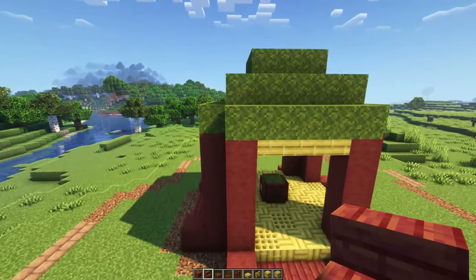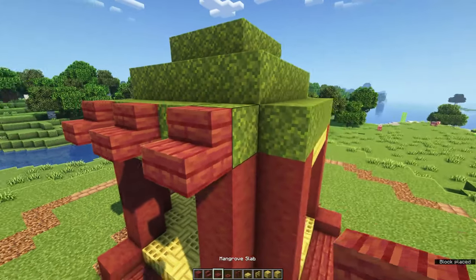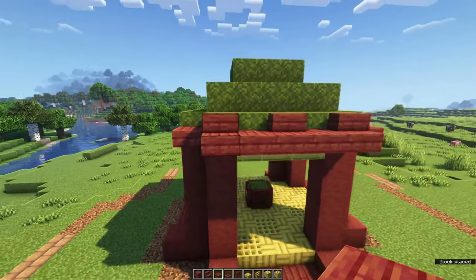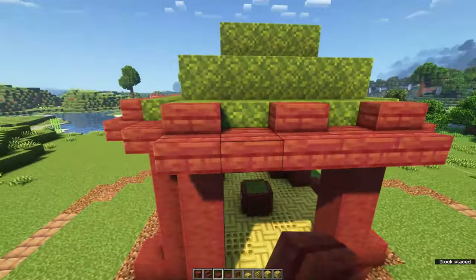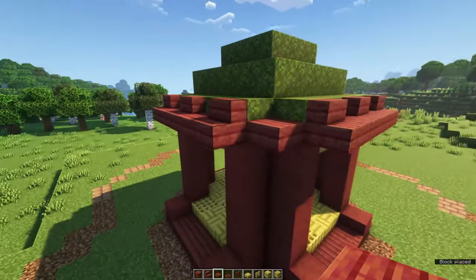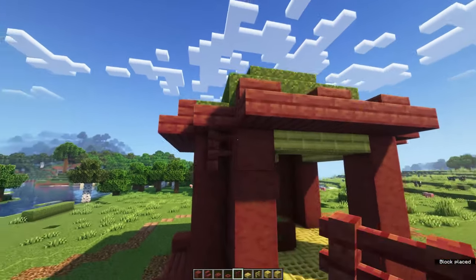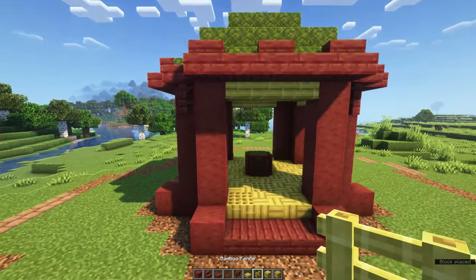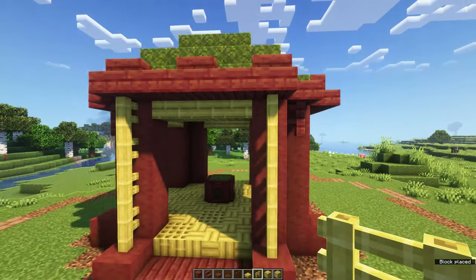Surround the lowest layer of moss blocks with alternating mangrove stairs and mangrove slabs. In each of the corners you should have a mangrove slab — make your way all around the build. Then place mangrove fences underneath these corner slabs and connect the roof with the front side of your build using some bamboo fences.